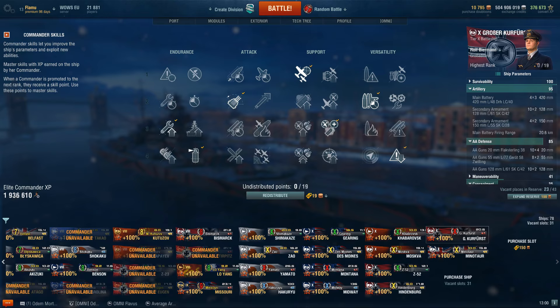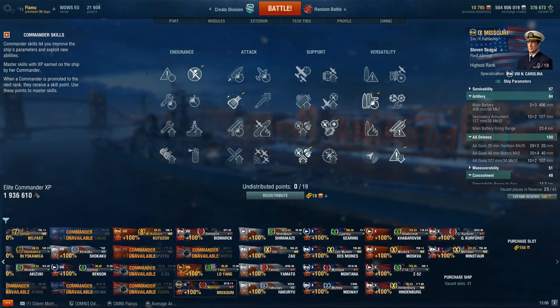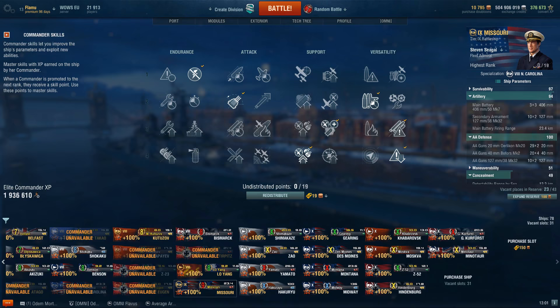Missouri is identical to my Montana build — this combination works fantastic. On a pure North Carolina captain I would probably also take Manual AA, because the North Carolina has an obscene amount of AA and Manual AA on top makes it an absurd AA beast — though you don't strictly need it, it's an option.